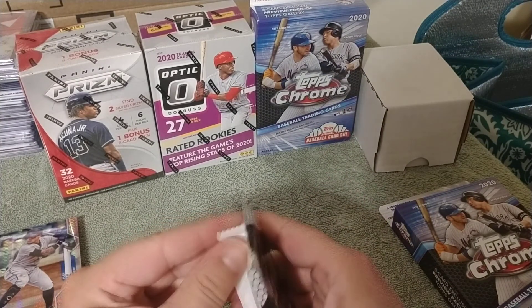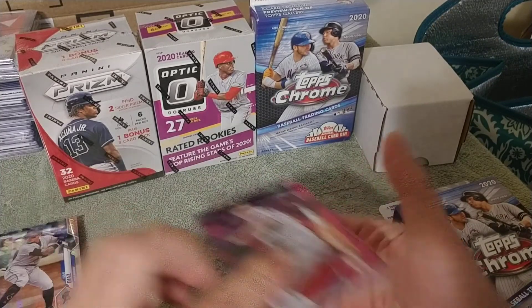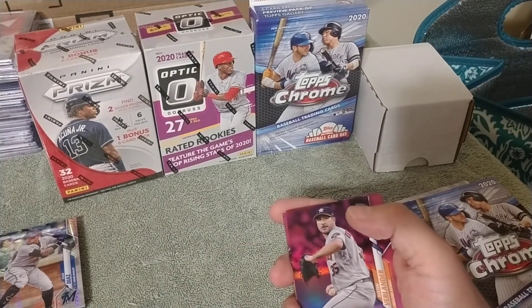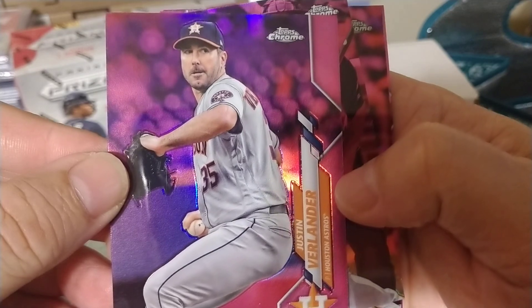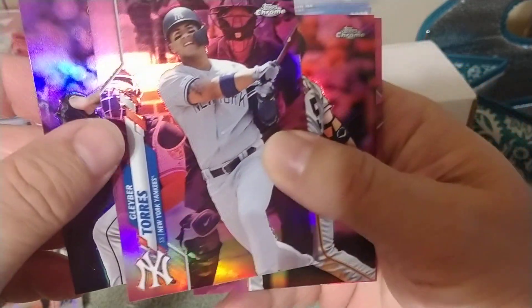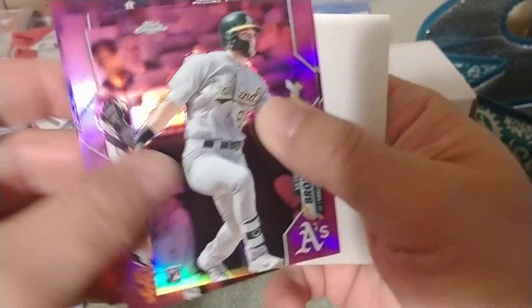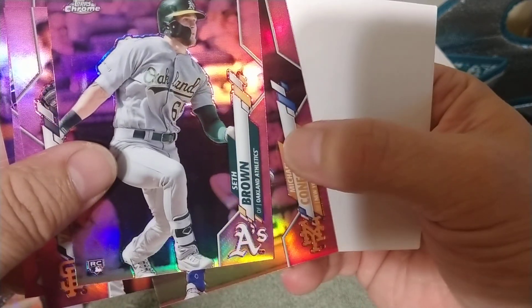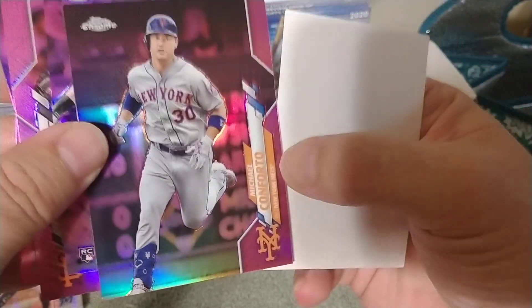Let's see if our pink parallels yield anything other than the security tag. We start out with a Justin Verlander, followed by Gleyber Torres, Mike Yezermatsky, Seth Brown, and last but not least Michael Conforto.